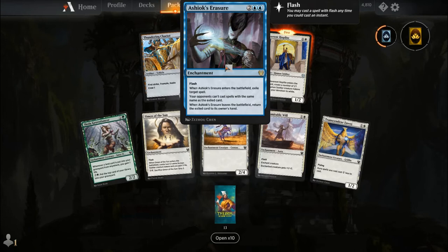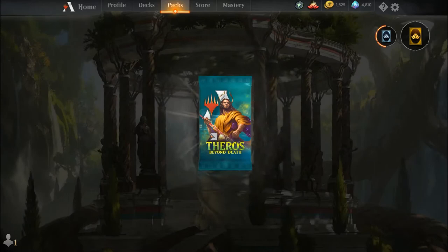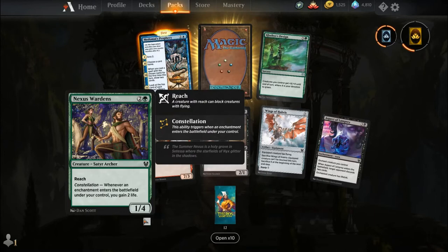For two and two blue, you get an enchantment with Flash. When Ashiok's Erasure enters the battlefield, exile target spell. Your opponents can't cast spells with the same name as that exiled card. When Ashiok's Erasure leaves the battlefield, return the exiled card to its owner's hand — so that card never enters the battlefield, it just comes back to their hand. You'd have to pray they don't hit another Erasure.